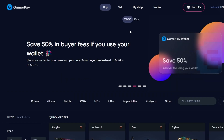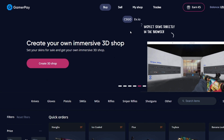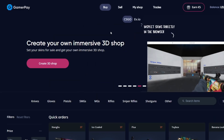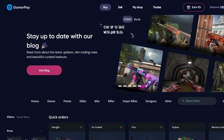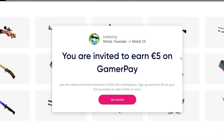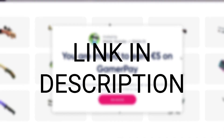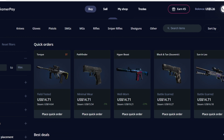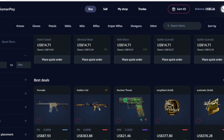GamerPay has the best prices and the best fees out there out of any CS2 marketplace. It has a 0% buying fee and also a 0% selling fee, so you can use GamerPay completely for free and sell your skins and buy new ones without losing any fees like other marketplaces and Steam. It is my favourite marketplace and I've used it the most by far. Check out GamerPay in the description and get an extra €5 off when you deposit over €50 using my code. Thanks to GamerPay for sponsoring the channel.